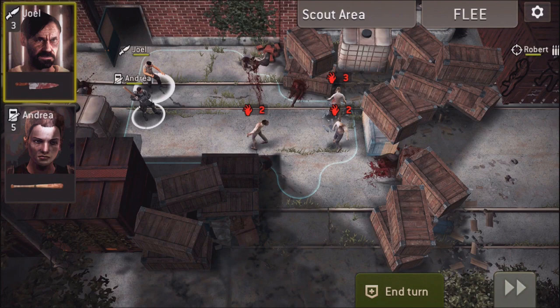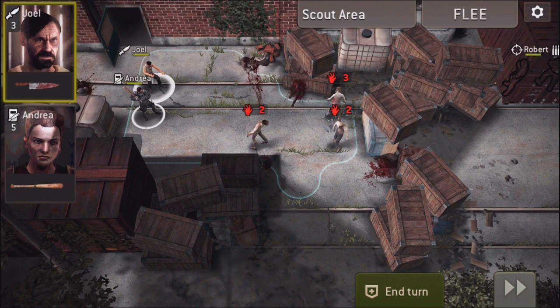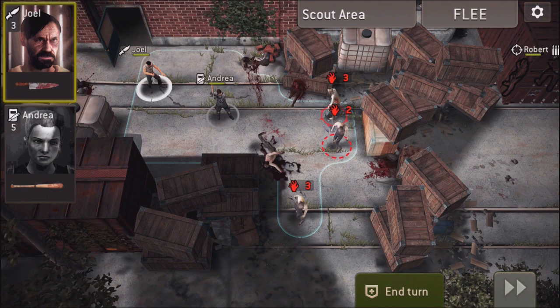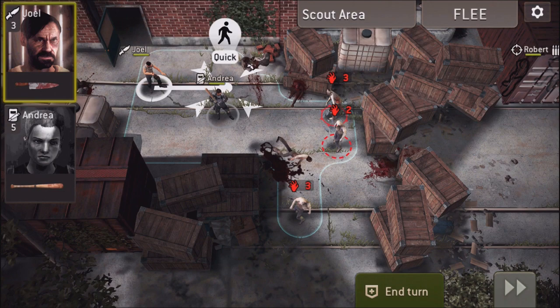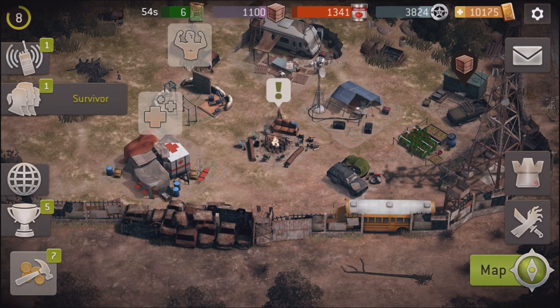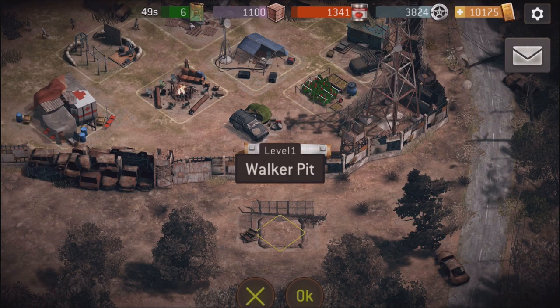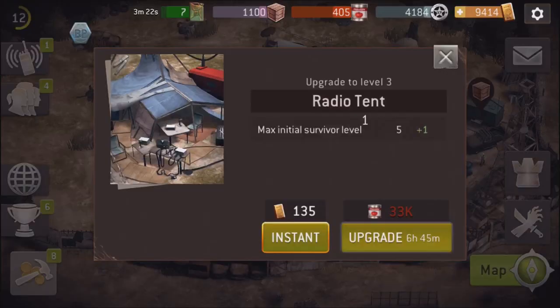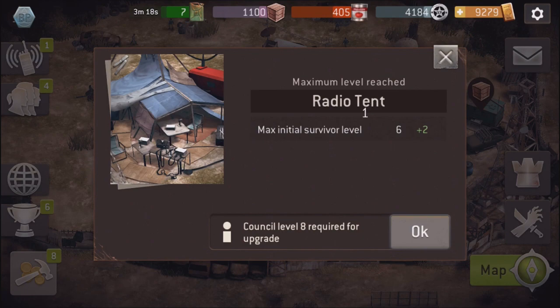The game opens up and you're this kind of ragtag group of survivors wandering around, and then you run into Daryl Dixon from the show. I watched the first two seasons of the show, stopped around season 3 and 4, and then just started getting back into it recently. Daryl takes you to this camp, and at this camp you set up all these structures that help you throughout the game — a supply post, a ditch that catches walkers, a training grounds area, and a weapons workbench to improve your gear.